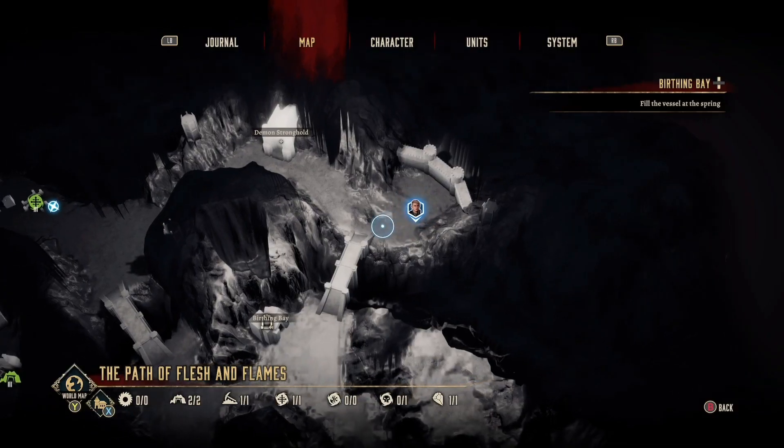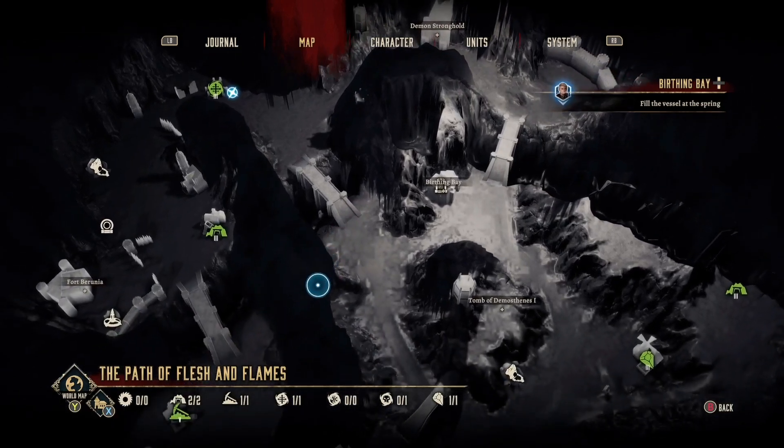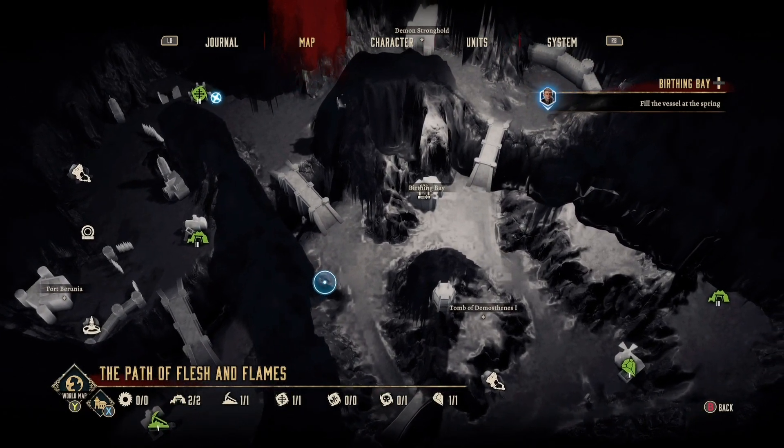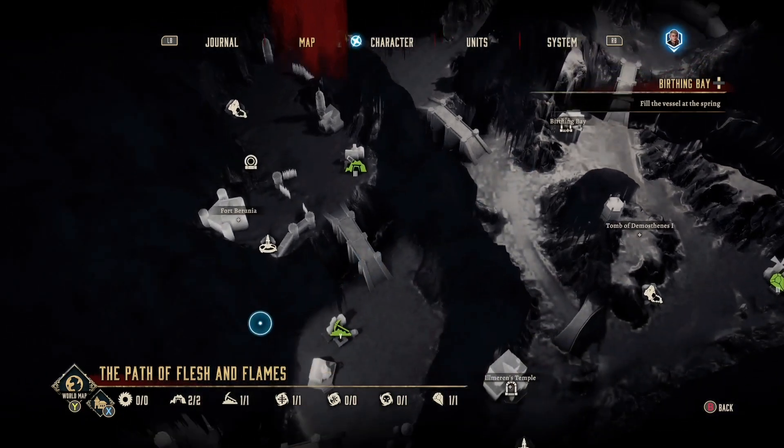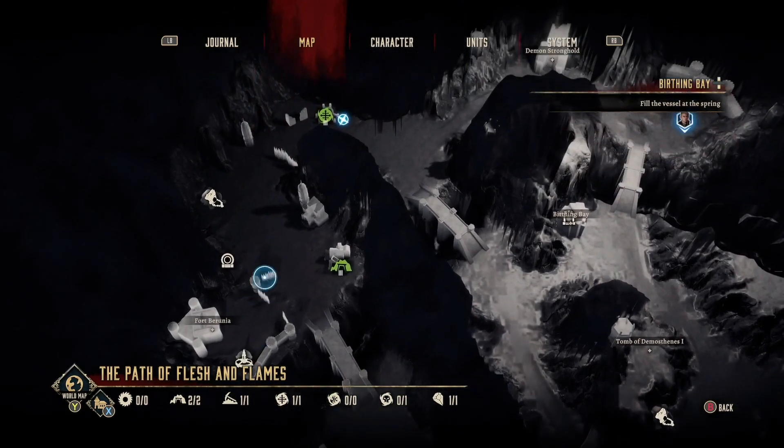Eventually you're going to come to an area within the game called the Path of Flesh and Flames. There are a good few things to do within this map, but the one place you never really have to go is the Birthing Bay.